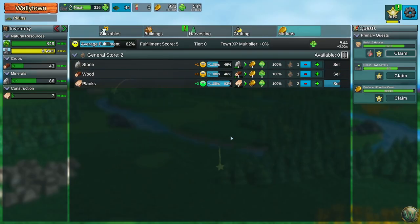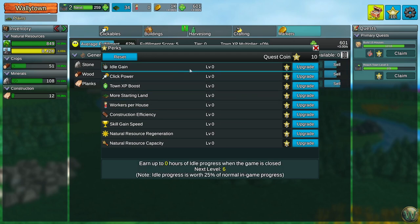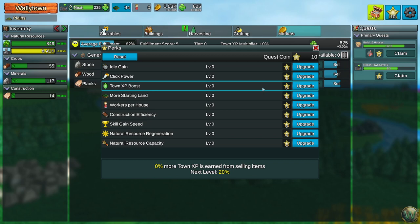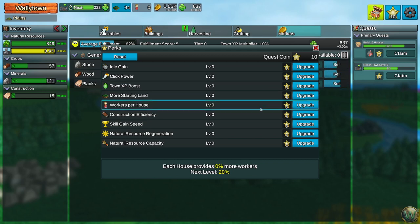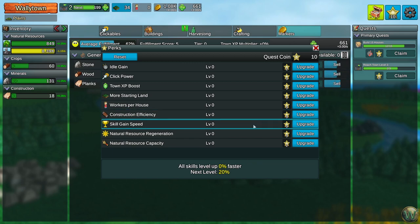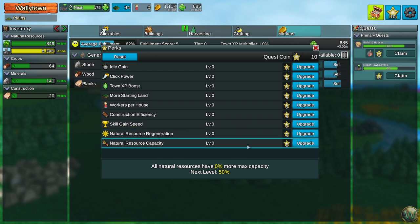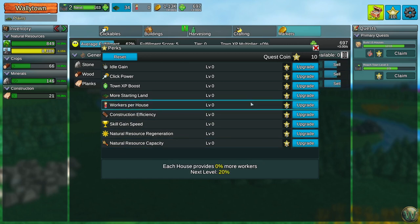We get a stockpile building now, and we also need to build a few more houses. The perks menu is here. We get a reward as well. In the perks menu we have: idle gain — earn up to zero hours of idle progress when the game is closed, which we can upgrade; click power; town XP boost; more starting land; workers per house; construction efficiency; skill gain speed; natural resource regeneration; and natural resource capacity.